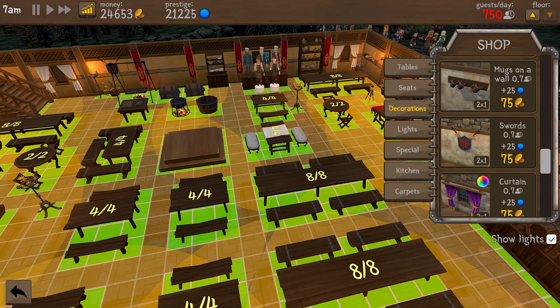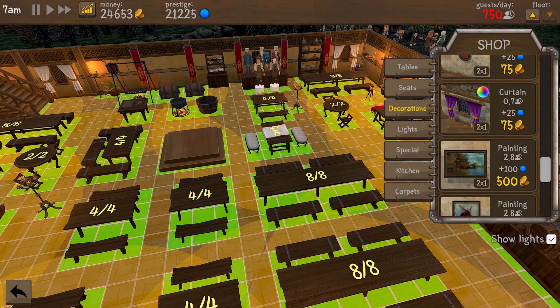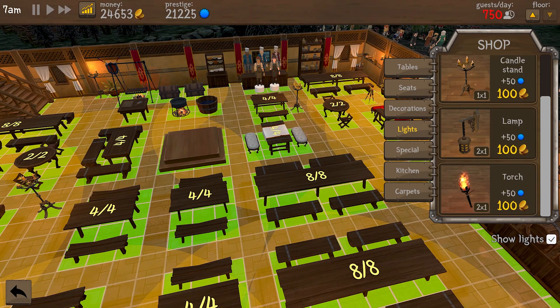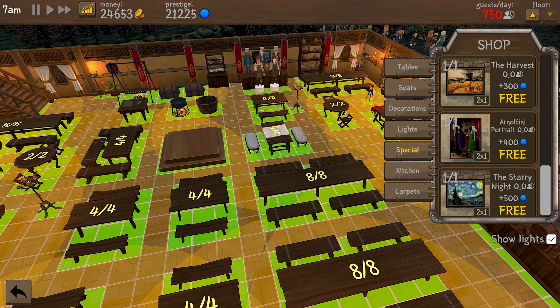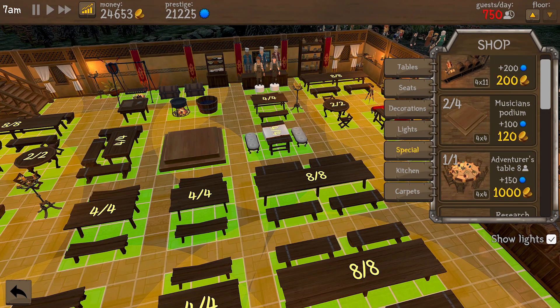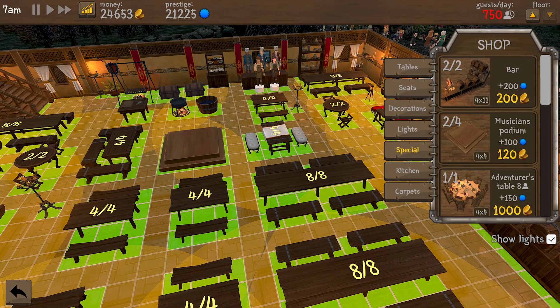In the special section you have different builds that allow you to expand to a new floor like stairs, or an adventure table. When adventurers are seated they'll go out and perform missions to get rare items like fish, ham, mushrooms, and other items that you'll need to organize events and serve rare dishes. Carpets give you a variety of rugs and runners that you can place under your tables for more aesthetic value, and they can also raise your prestige level and attract more guests.